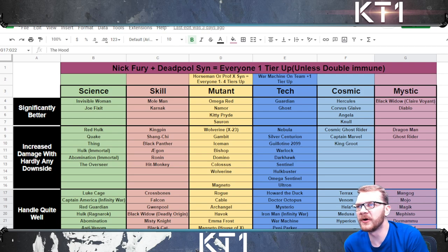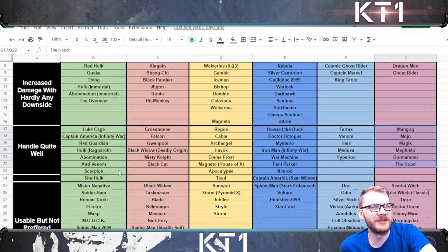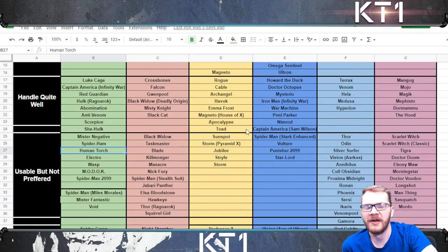The most important disclaimer: if you have Nick Fury plus Deadpool synergy, everybody is basically moving one tier up, unless they are already double immune, in which case it doesn't do anything for them. But obviously, if you have Nick Fury plus Deadpool synergy, you can run Human Torch perfectly fine, or Colossus, or any of these cosmics, because you can easily offset the damage in the vast majority of fights — you get rid of the bleed and heal up at the beginning of the fight.